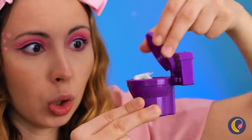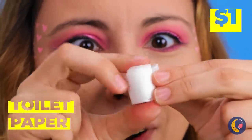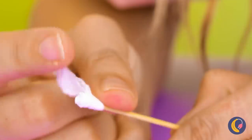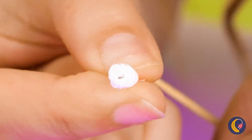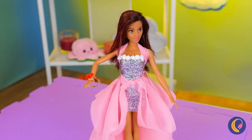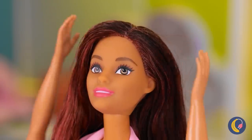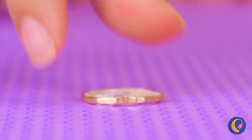Whoa, what do we have here? Toilet paper! Take some and roll it up around a toothpick until you get a nice rosette shape! Why not make a whole garden's worth? But our blushing bride needs a tiara, too! Take a ring for a base and get out your 3D pen!